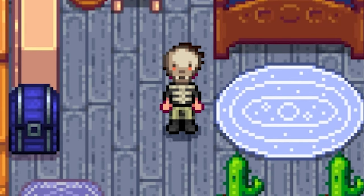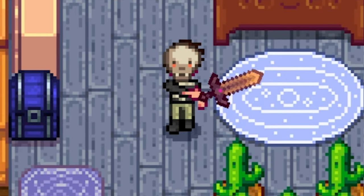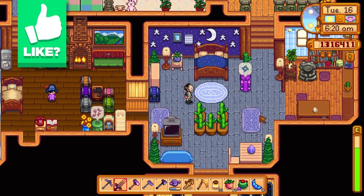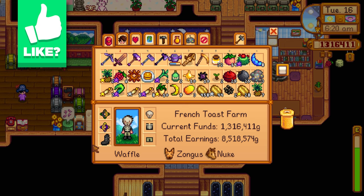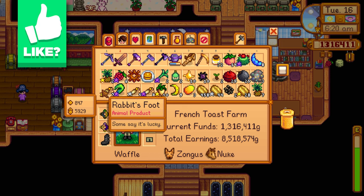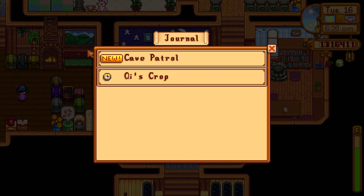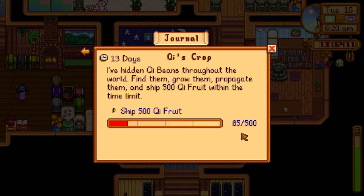Welcome back to Stardew Valley. Last time we continued processing chief fruit in the seed makers and replanting them. This episode we're going to be harvesting the last chief fruit needed to finish up this quest. I failed Robin's resource rush — I was only about a hundred wood away — but we've already finished that like five or six times, so it's not that big a deal. We have 85 chief fruit already sold.